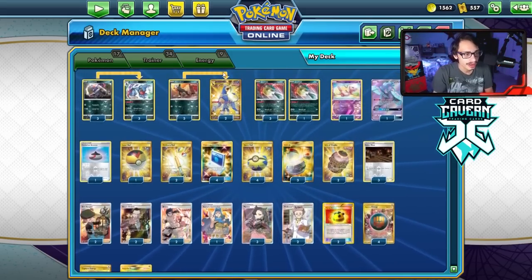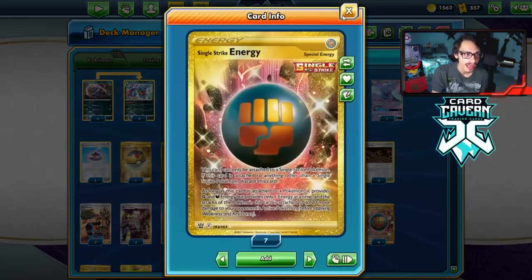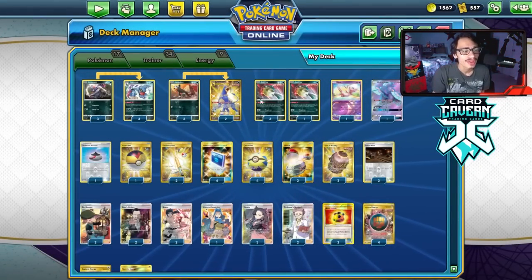The Quillfish list is what I'm playing here. This deck is kind of cool — the ability makes Quillfish really cool because if they knock it out, they're taking 60 damage. When you rack up the damage with Single Strike Energy and Poison damage with Toxicroak, Quillfish is like two-shotting VMAX and tanking Pokemon quite easily.